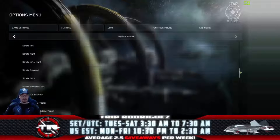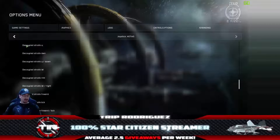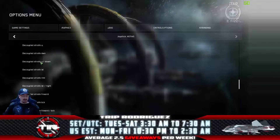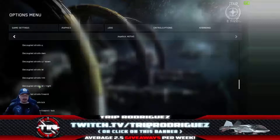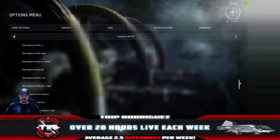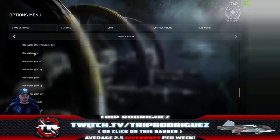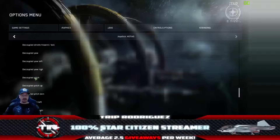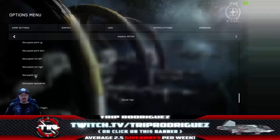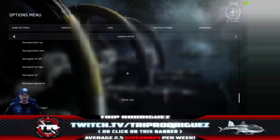Now you have to go in and do all of these again for decoupled mode. Scroll down until you see controls labeled decoupled. Repeat all of the same bindings: decoupled strafe up/down — double-click and twist your right stick; decoupled strafe left/right — double-click and push sideways on your left joystick; decoupled strafe forward/back — double-click and push forward or back on your left stick; decoupled yaw — double-click and push your right-hand stick sideways; decoupled pitch — double-click and push your right-hand stick forward or pull it back; decoupled roll — double-click and twist your left-hand stick. With this setup you may find you don't need decoupled at all, but if you do use it, your controls will work the same way as standard mode.